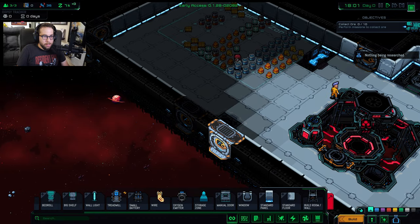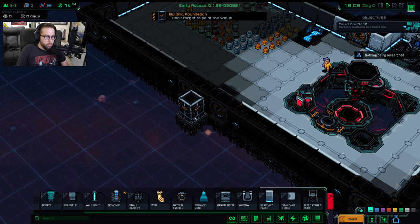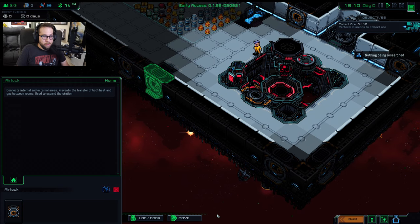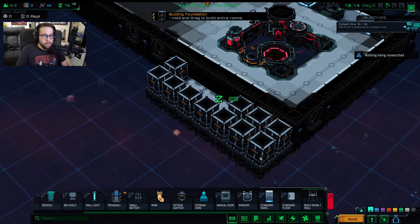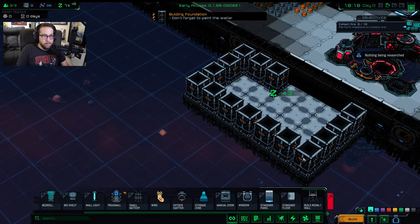This is also kind of optional, but I like to expand the base just a little bit. Don't go too overboard with expanding too early, but you do have to build off of these airlocks. If you build a room without connecting to an airlock, your people are going to go out there and start suffocating. So make sure you're actually building off these airlocks.